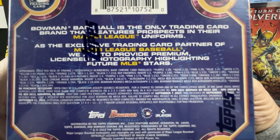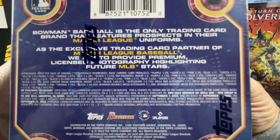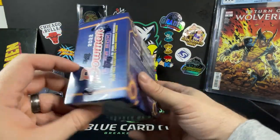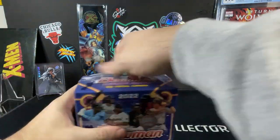Of course you get the Rookie of the Year Favorites inserts, which are one in two packs. That's probably about our best odds for hitting something out of this. But you never know — that's why you're ripping them, because you're hoping you maybe get something. As long as you're having fun with it and you enjoy it, that's all that really matters. We do — we like opening baseball.